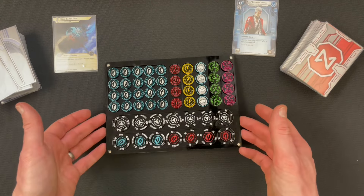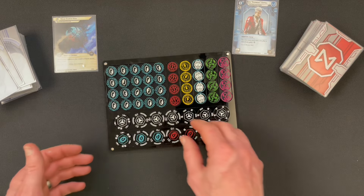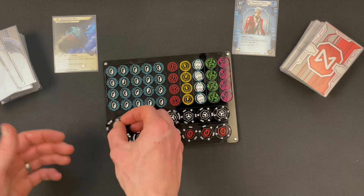One thing that makes this token set quite unusual, apart from the fact it comes in a lovely magnetic War Chest compatible case, are these things, which are the modifier rings.